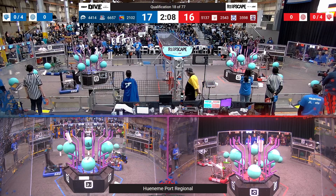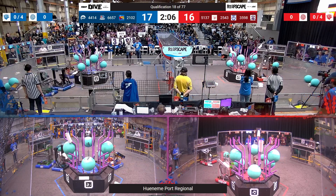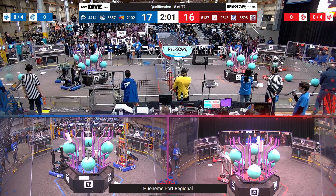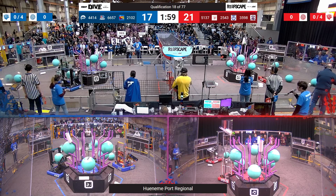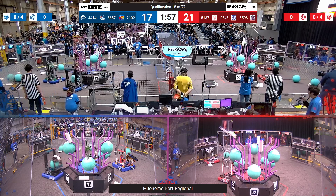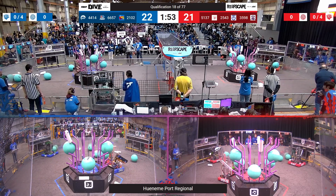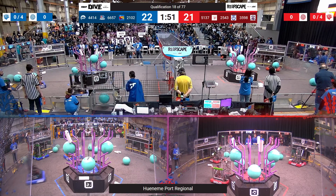High tide placing L4, 51-37, about to do the same for the Red Alliance — they get it on. High tide then tries to get an algae off of the reef, picks up the algae, places a coral on L4, and moves the algae into their processor, all in one swift motion.